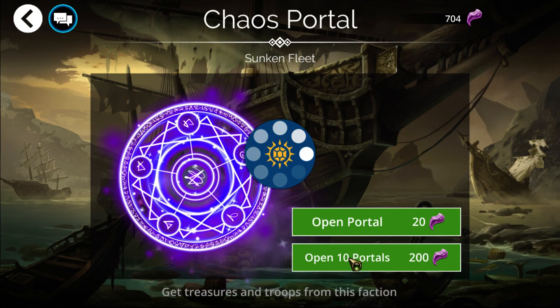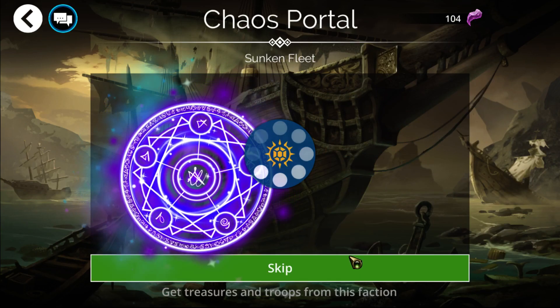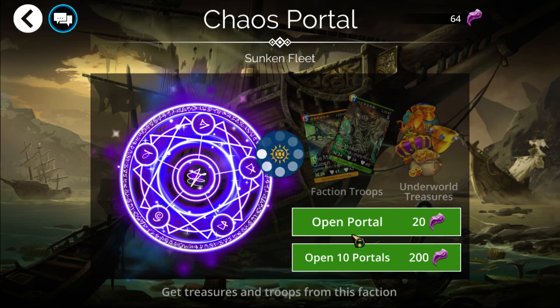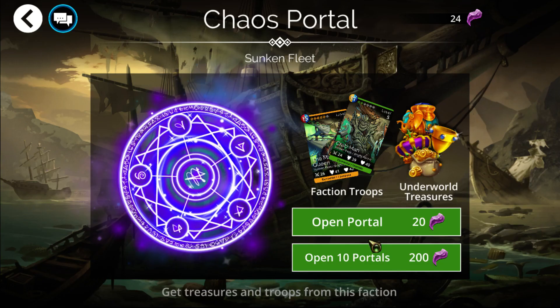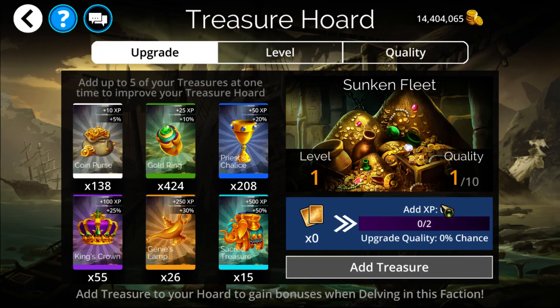And now we can start upgrading this thing to level 200. We got a lot of lamps and a lot of Sacred Treasure. Basically how you do these — there are a couple different ways. Generally for the earlier ones, you throw down Coin Purses up to about level 20, then Rings up to about level 50 — though if you have a lot of gold you can go to about 70. Chalices you throw up to around level 100; if you have a lot of gold you can go to about 120 or 125. Everything beyond that, you go into Crowns — Crowns up to about 150. Then from 150 plus, you want to mainly use Lamps and Sacred Treasure.